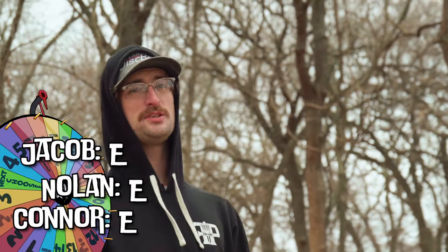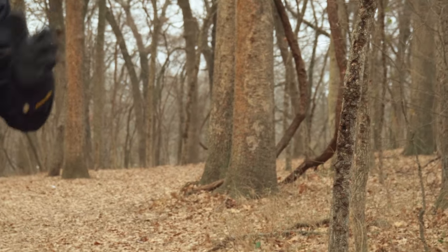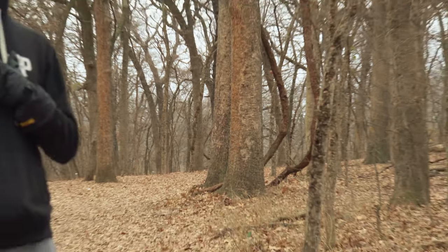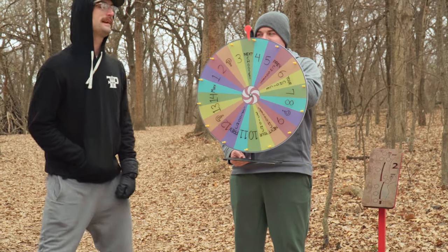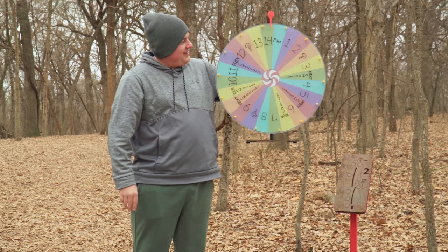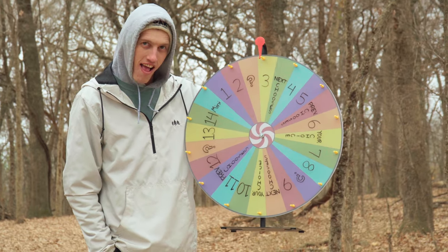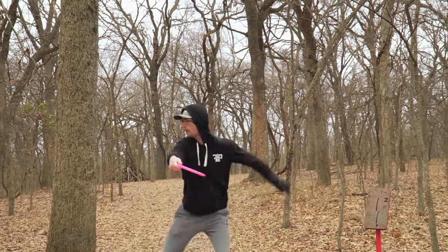Hole two, red position, 368 feet. Tight, kind of S-line through the woods — in my opinion the hardest two in Tulsa. Next chooses, put Connor on suspense. 14 speed for Jacob — that's the mini. Three. Nolan chose five speed so I'm throwing the buzz.